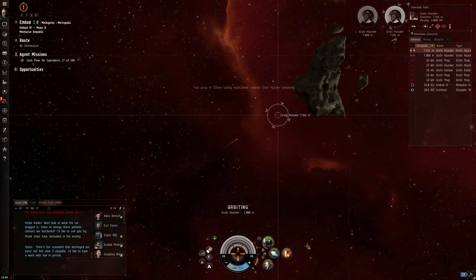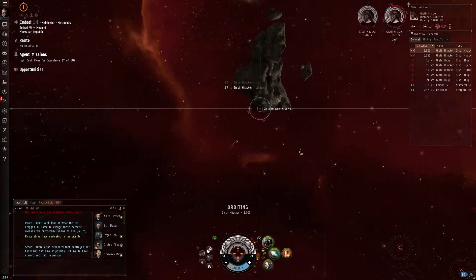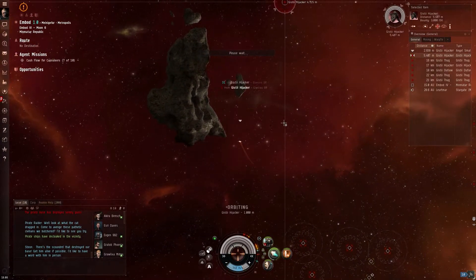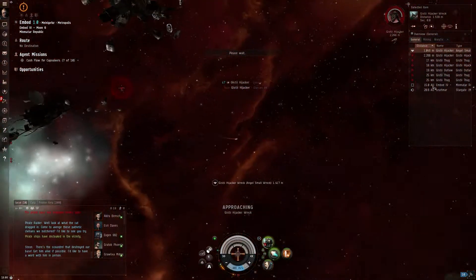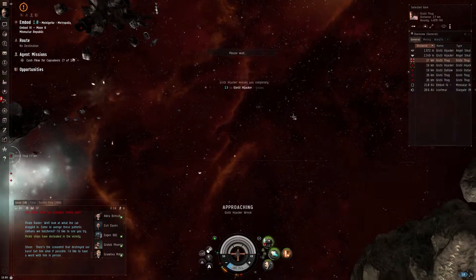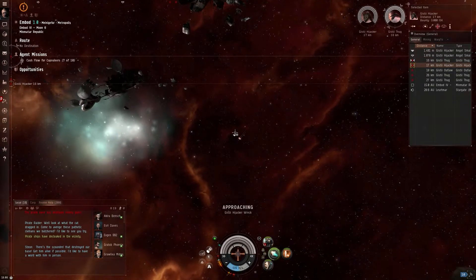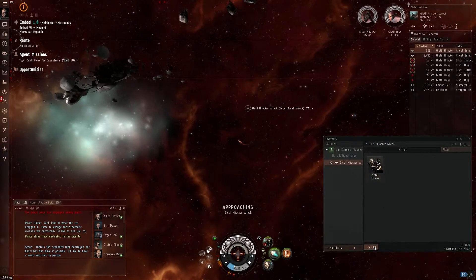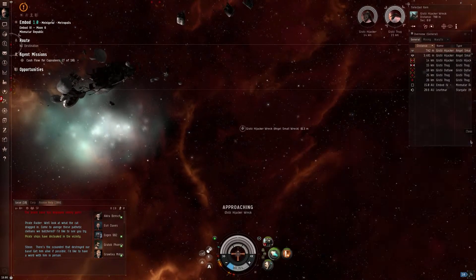We've got a lot of ships coming in. Let's kick it up a notch. Oh, that one actually dropped loot as well. So we're going to approach this one and see what it dropped. Probably isn't much — the early missions in EVE, the loot is very bad. Let's have a look. Metal scraps. Estimated price 1,600 — we'll loot it anyway.